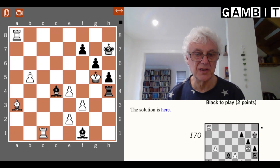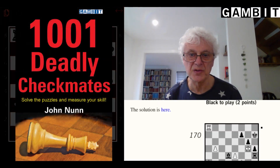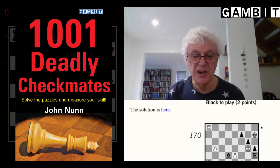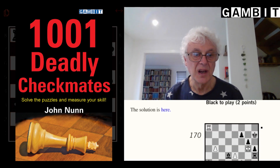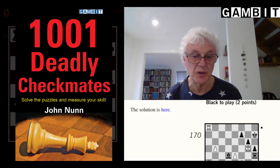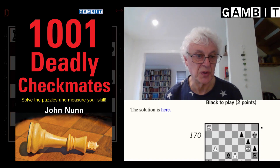Hi, I'm John Nunn and in this video I'm going to talk about one of my older books, 1001 Deadly Checkmates. The title leaves little to the imagination — it's a collection of mating puzzles, none of them especially difficult, starting with fairly elementary ones and becoming perhaps a little bit trickier towards the end of the book. I'm going to show you the kind of range of positions you can expect if you buy the book.